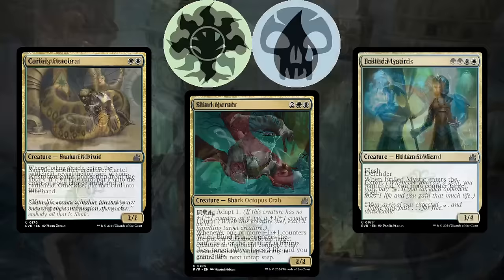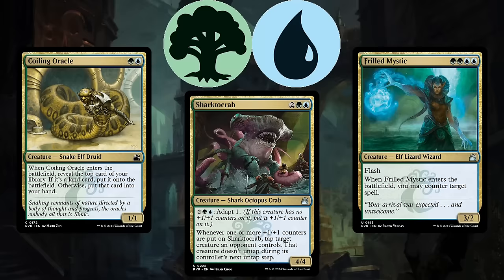Green-blue, or Simic, is a value deck that also features a +1/+1 counter theme. Sharktocrab is excellent in this strategy as a massive creature that provides tempo advantage, and it does even more work if you can find extra ways to put counters on it.